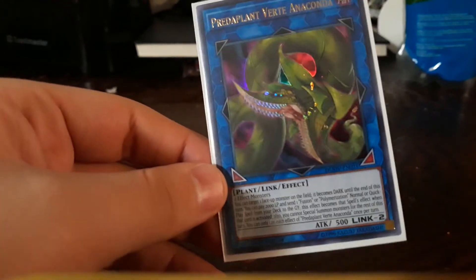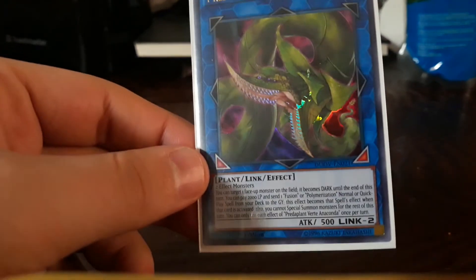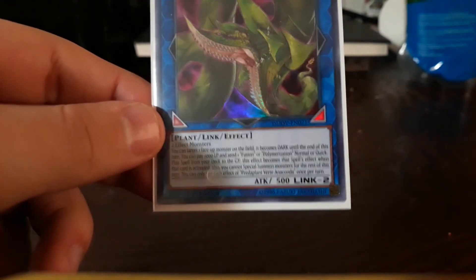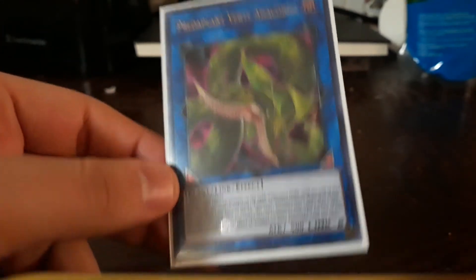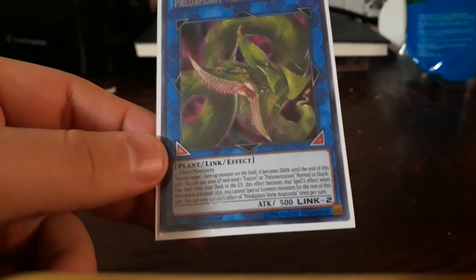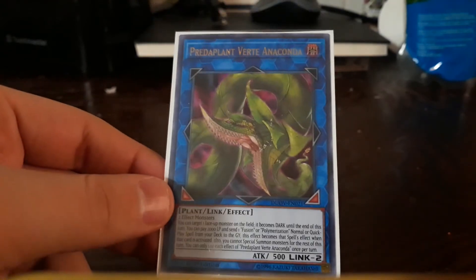Predaplant Verte Anaconda — my god, this card's price is going up and down, driving me crazy. This guy has two effects: one, you can target one monster on the field and convert it into a dark monster; and the second effect, you can pay 2000 life points to send a normal or quick-play poly or fusion card from the deck to the grave — but you can't special summon on that turn. So you can pay 2000 life points, send Super Poly to the grave, but activate it on your opponent's turn, because this doesn't activate that effect until the end — it's a permanent effect. You can only use each of these effects once per turn.